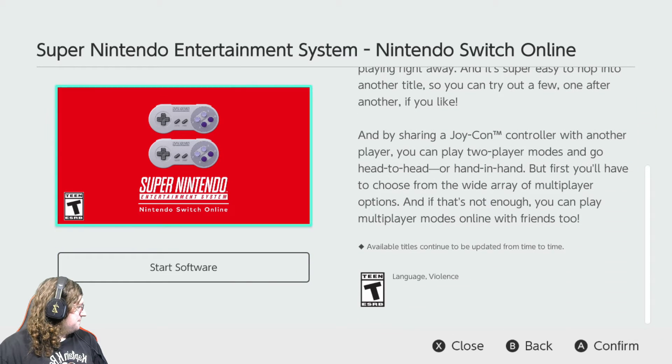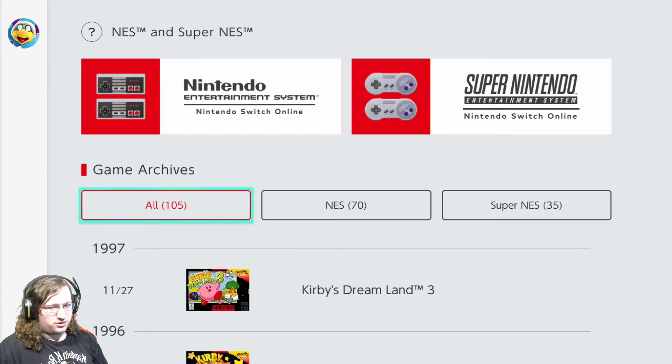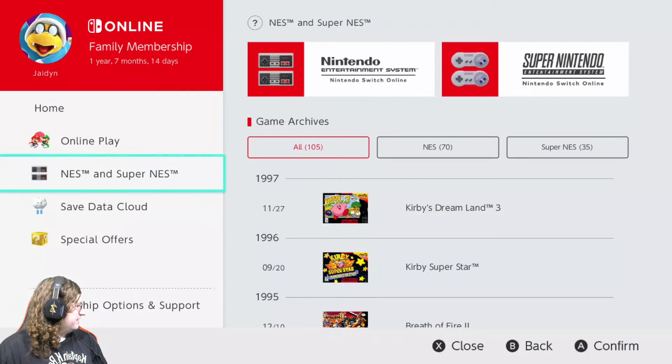So this might be interesting because it might be a way for them to get in early on having an easy way to sort through your online games for when they eventually add another console. I've seen some speculation on that already. Could be interesting if that's what's going on here, because it kind of has everything all organized nicely on its own.